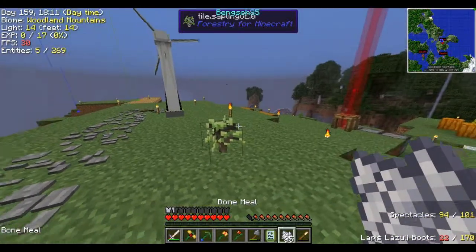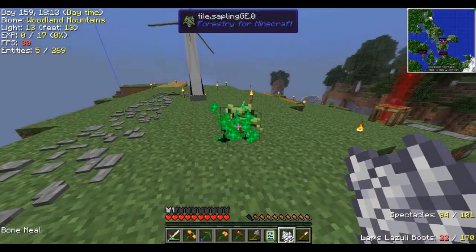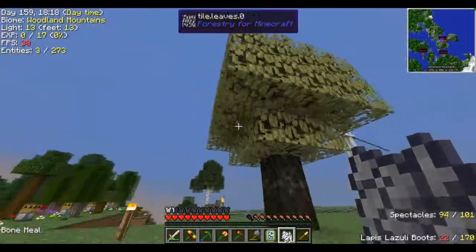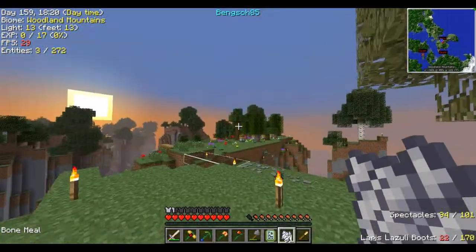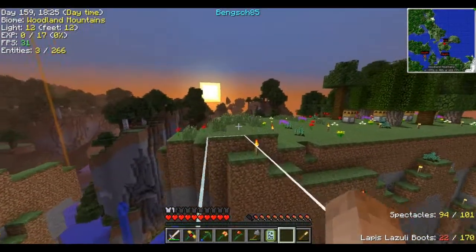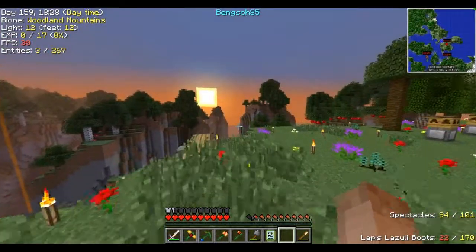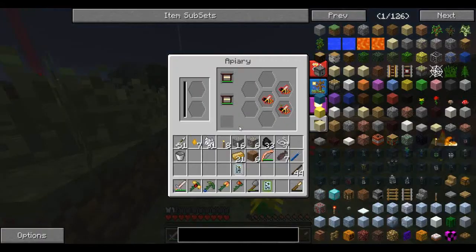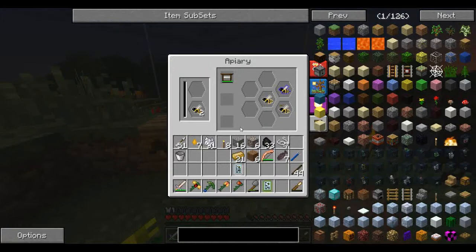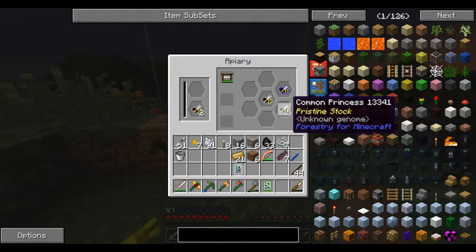So I'll show you guys what this one looks like. Ta-da! That's not bad — not a bad looking tree. Some exciting things have happened over here. We've still got our regular meadows, but here — we have a common princess. We have a cultivated drone.